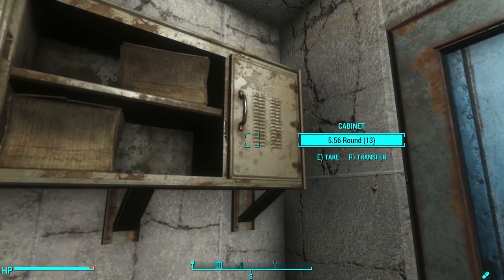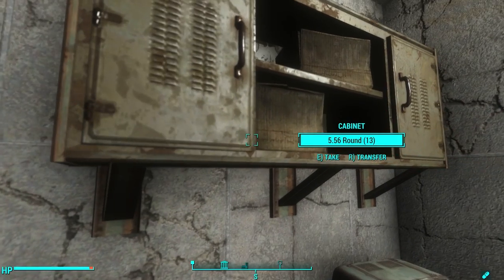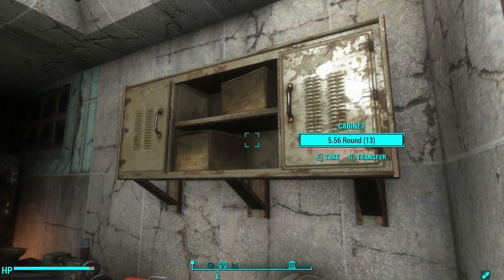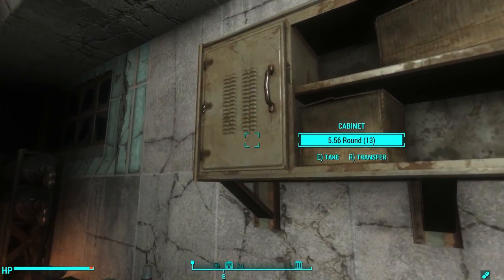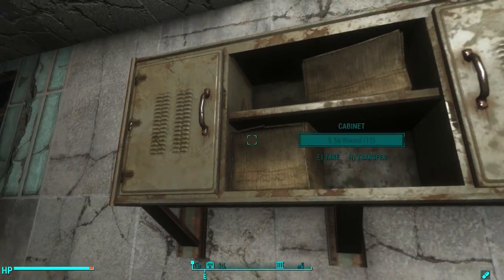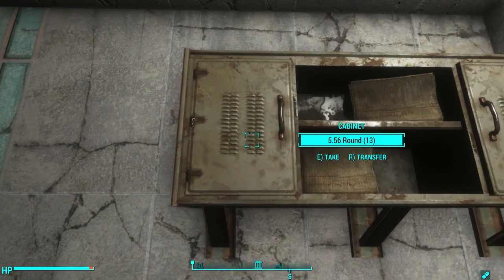Have you ever found a cabinet in the world and looted it, then come back a week later only to find that all of the loot returned? This is when a cell resets its inventory. You could explain it away in lore by saying a raider came by and restocked the cell, but every 30 days or so, cells tend to be reset.